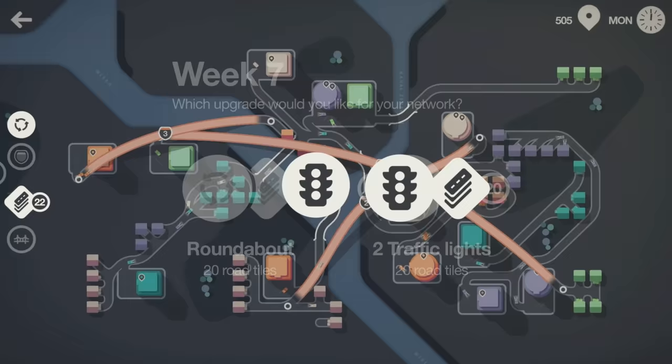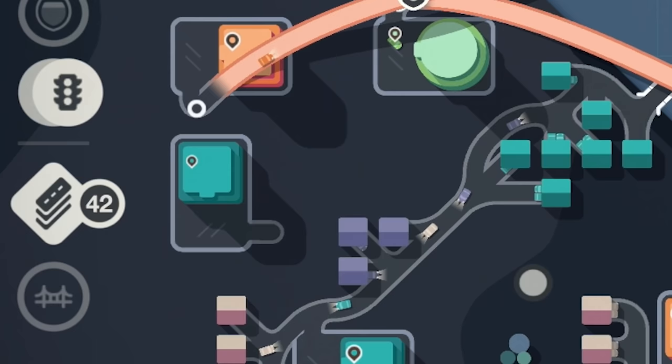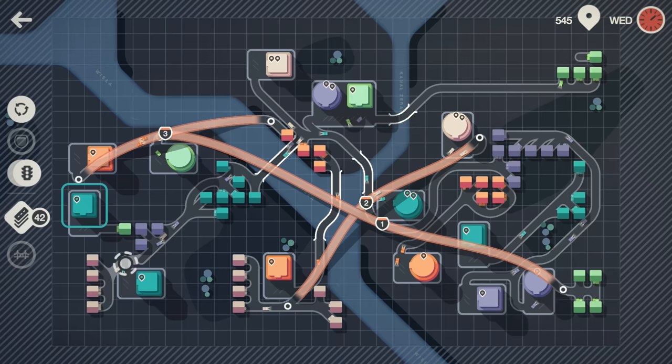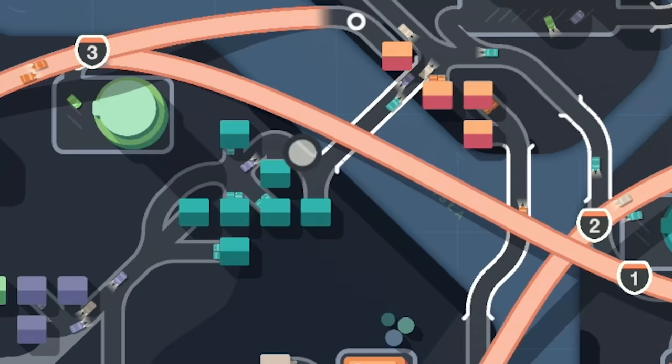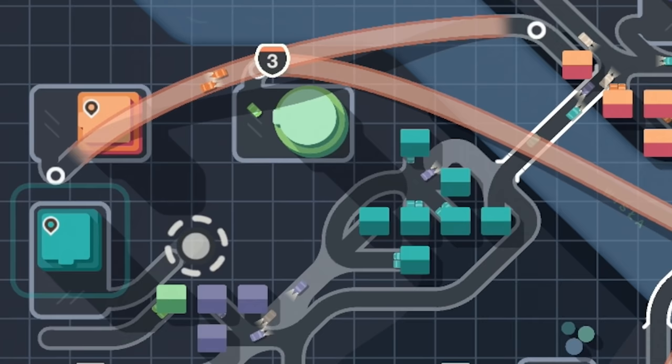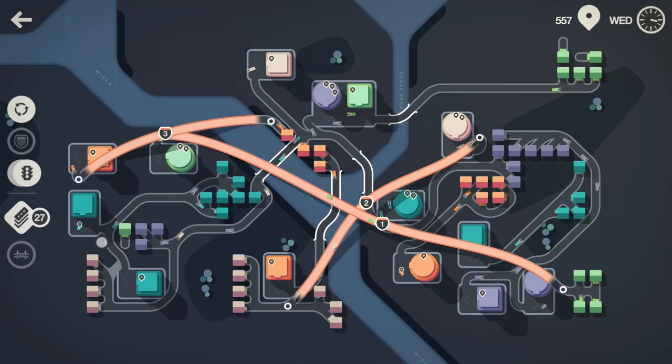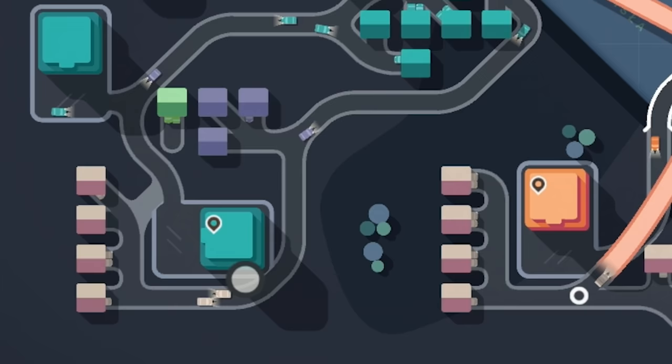In week seven it's roundabout or traffic lights — we haven't used traffic lights yet, and now we've got so many junctions emerging, traffic lights will actually be useful. Let's hit pause because we've just had a green spawn down there. I might take the purples and reds away from this supermarket, disconnect a lot of these greenhouses, and let all these greeny-blue ones come in that way. We've actually made a bypass now — the two green supermarkets are connected to those ones, and the purple and bread come all the way around up to there.